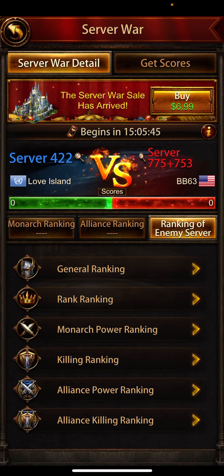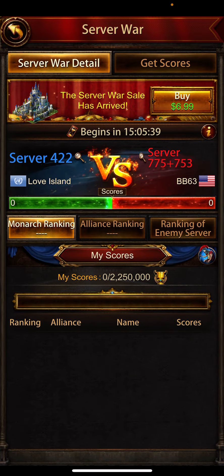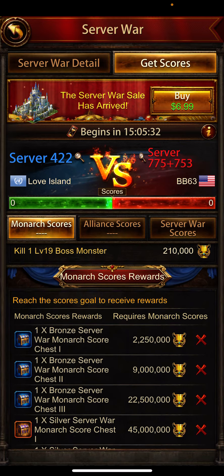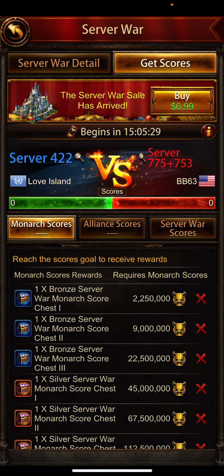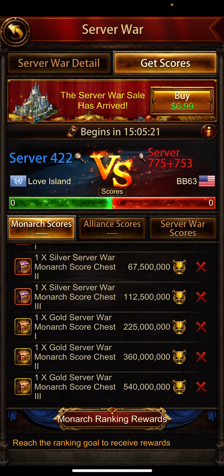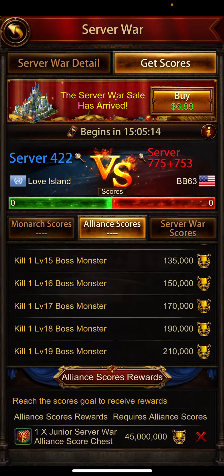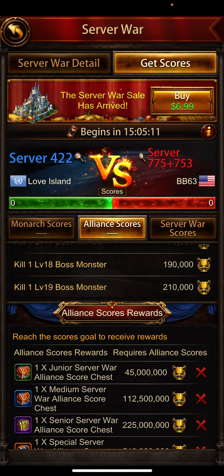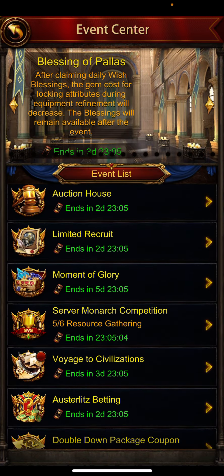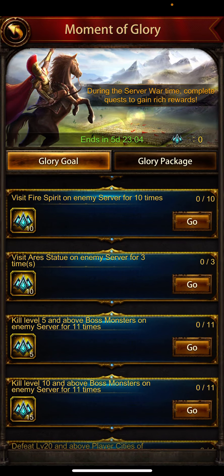Here are the alliance server war scores — when you are attacking enemies, these are the quest scores. You can claim the chest. Here, maybe these are the eight quest scores: two, four, six, eight. There are nine chests but only eight quests required. These are alliance score rewards and server scores, including monarch scores.